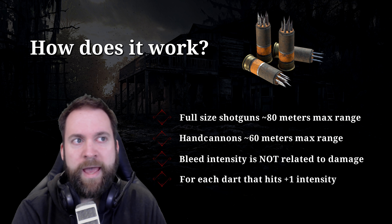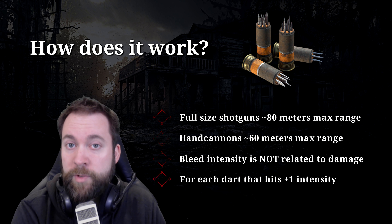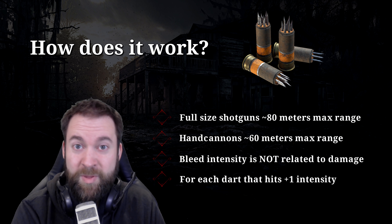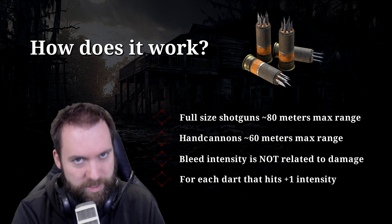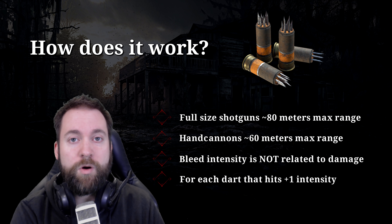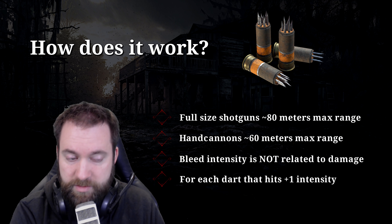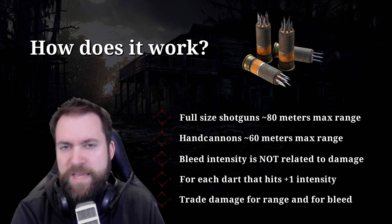The bleed intensity is not related to damage directly — it's related to the number of darts hitting your target. If you shoot someone at 70 meters with a Spectre and flechette rounds, you deal almost no damage, but if three darts hit, you apply intense bleeding. Conversely, at close range only one dart might hit, dealing little damage and applying only light bleeding. For each dart hit, bleed intensity goes up by one, regardless of distance.